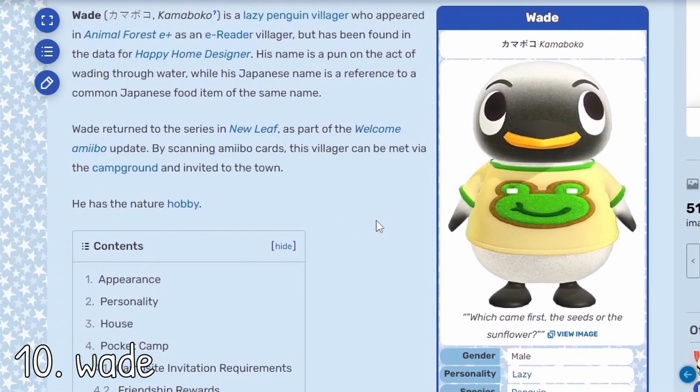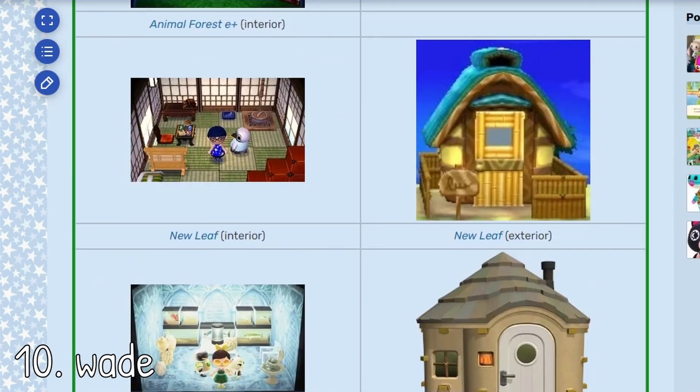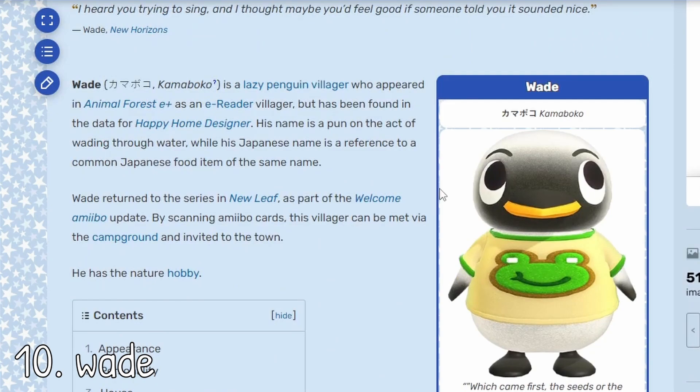So at number 10, I have Wade. I'm sure it's pretty obvious that there are going to be a lot of penguin villagers on this list. I think pretty much all of them will make a really good winter core villager for obvious reasons. For example, if you check Wade's house, it's very wintry. He's such a cutie. I don't think he needs a lot of explanation why he makes such a good winter villager. He's also pretty underrated — I don't see a lot of people talking about Wade.